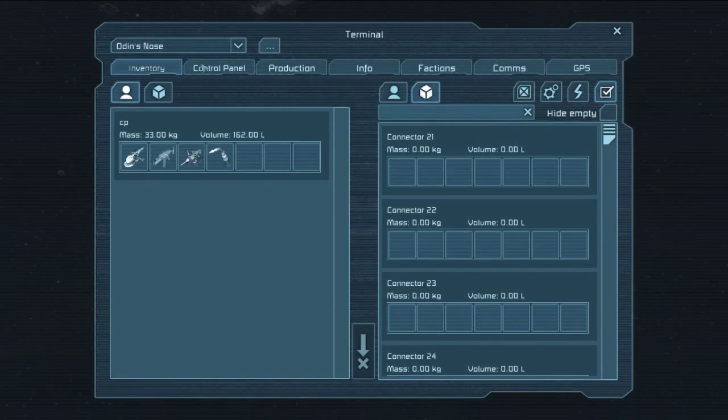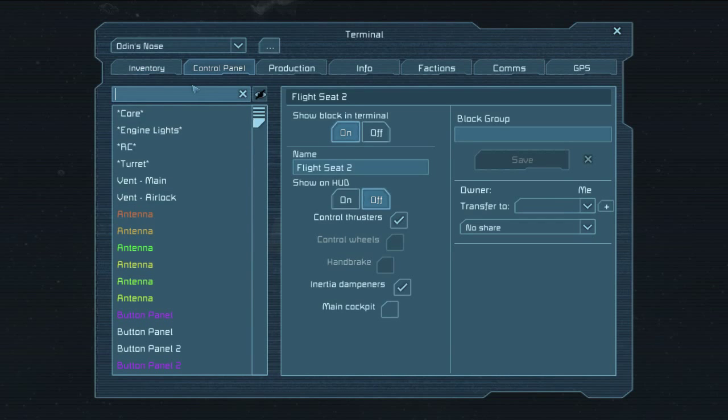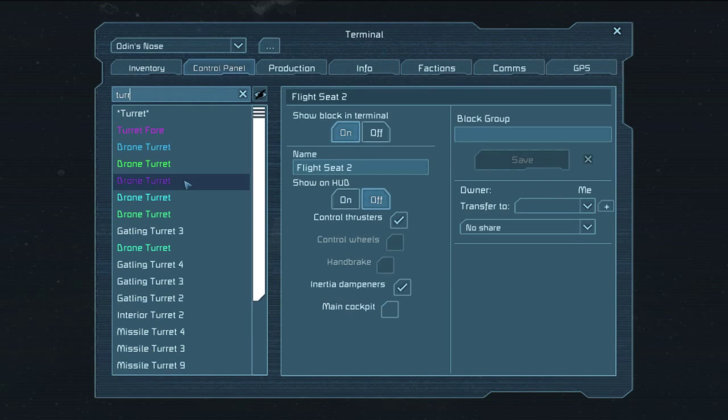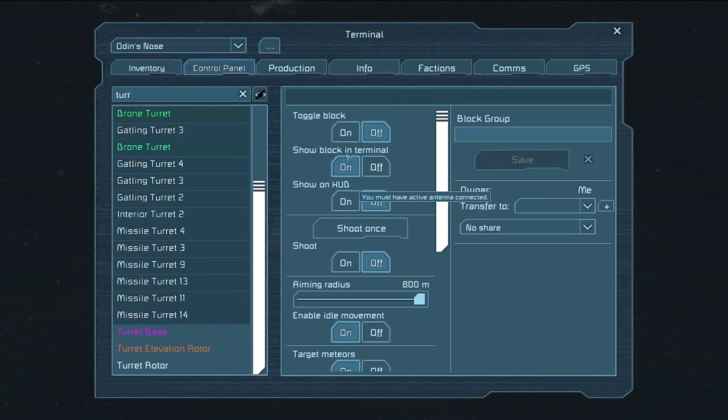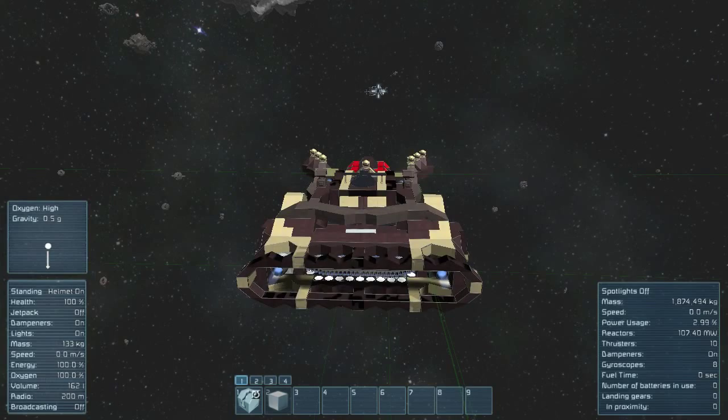Oh, hold on. I want to turn on the turrets so you can get a good look at all the turrets as they fire here. Obviously the drone turrets will fire just as well as everything else. Alright, now we're going to go ahead and see how well this works.